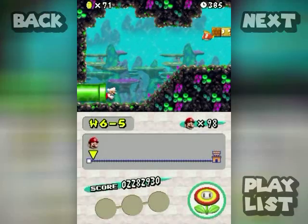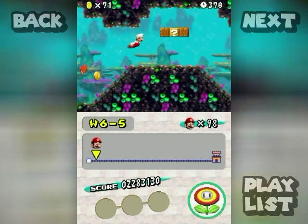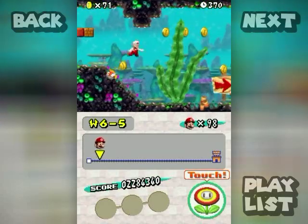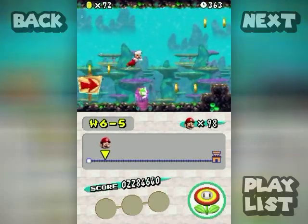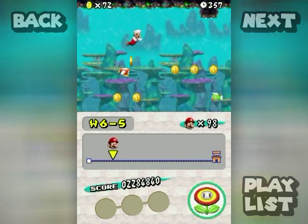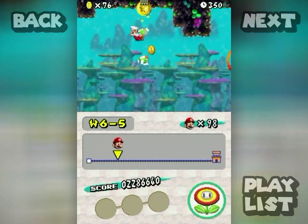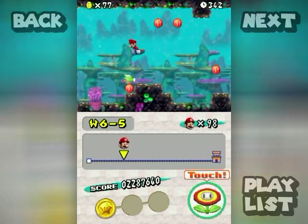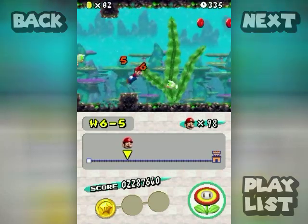Swimming level time, and we're gonna be introduced to deep cheeps — green versions of the cheep-cheeps that home in on you. They're not gonna be very friendly. Look at that aggression! But once you get past them they stop chasing you, for some reason. They're called deep cheeps, and there's a larger version called a mega deep cheep. Fireballs, if you have them, kind of trivialize the level again because they stop the homing issue.